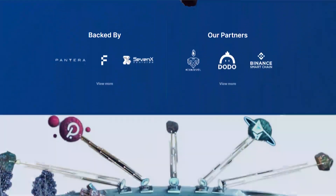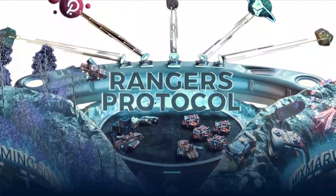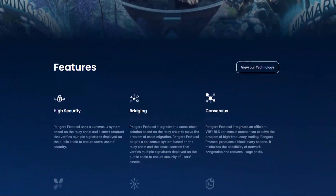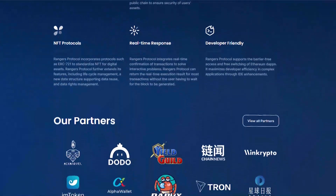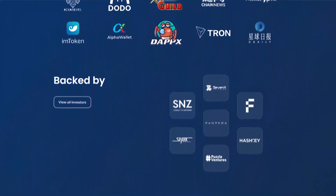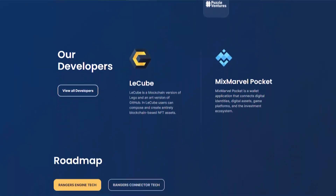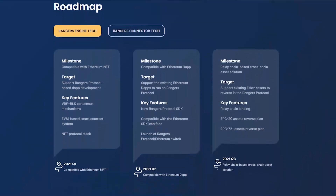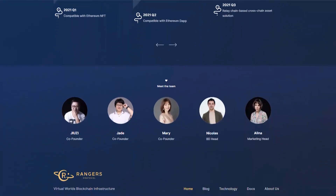Rangers Protocol 1.0, incubated by Mix Marvel, is based on Ethereum's Layer 2 scalability solution, which was initially applied to the top blockchain game Hyper Dragons. After multiple iterations and functional upgrades, Rangers Protocol is currently launching as a high-performance chain group.